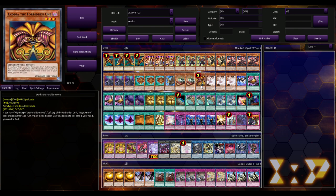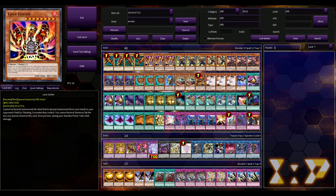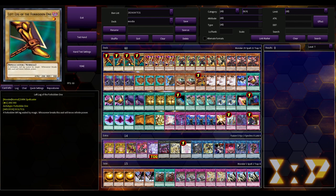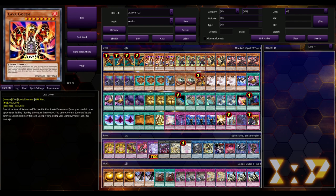So without any further ado, this is 60-card Fiendsmith Exodia. I'm sure some people are going to cringe and roll their eyes, but the Fiendsmith cards are busted. You've got the five pieces of Exodia — it's an Exodia deck, I don't need to go over that.